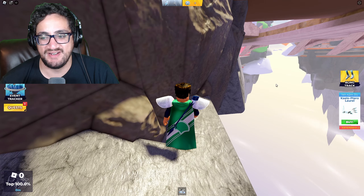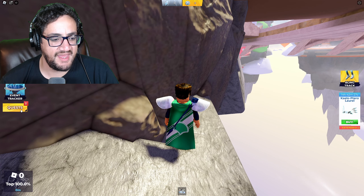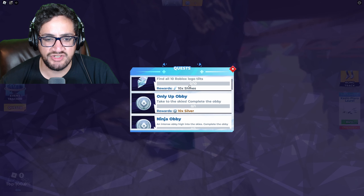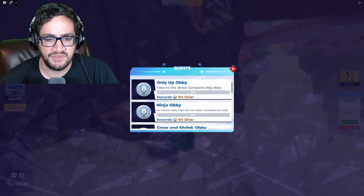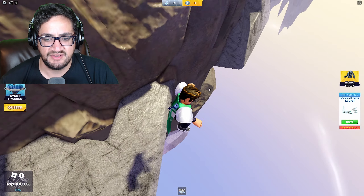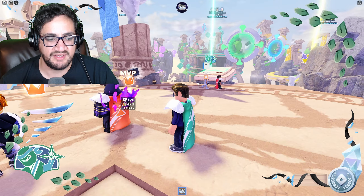Apparently I didn't have the wings equipped. There's also hidden treasure — find all 10 Roblox logo tilts — and an Only Up obby where you take to the skies and complete the obby. How do we get there? I guess I've gotta get back up by killing myself. Oh, you can take pictures too with your team's logo and stuff — that's pretty cool.